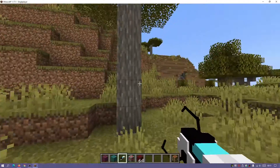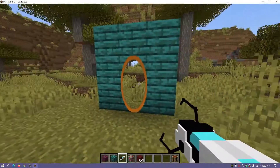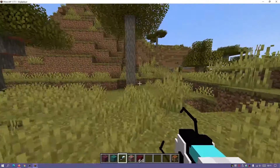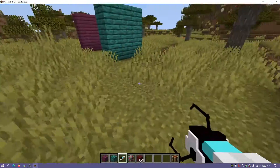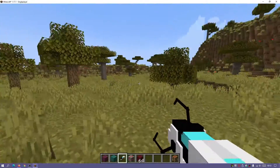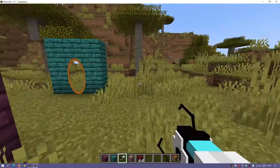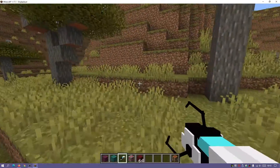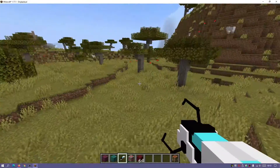I can actually create portals anywhere I want to. I can make one here, and if I enter it I'll come out the orange one over here. Then if I go back to this tree, I've got the portal there which I just created earlier. This portal gun mod is really easy to use. I'm going to show you guys how to download and install the Portal Gun mod for Minecraft Java Edition 1.17.1, and then also how to set everything up and actually use this mod.